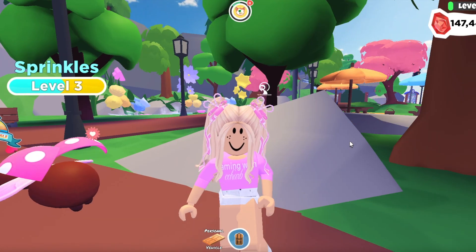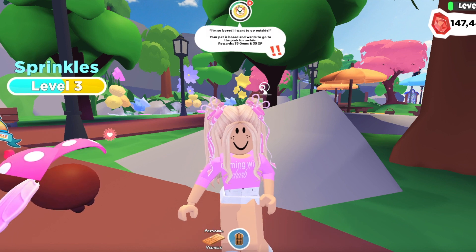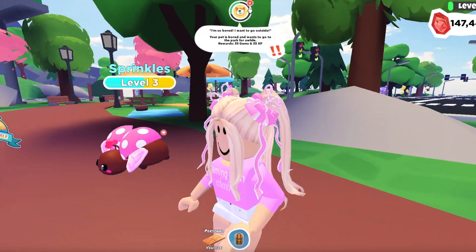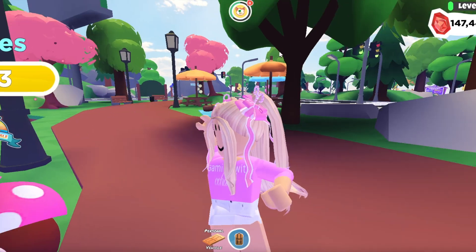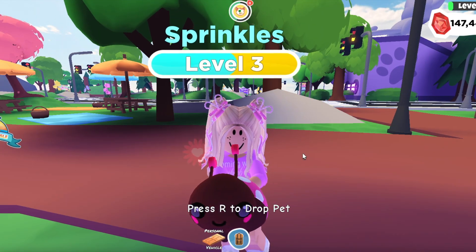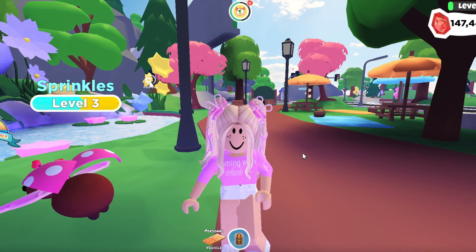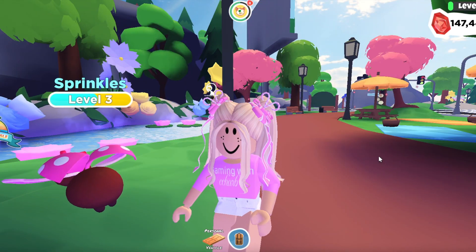The next thing you should do to get 100,000 gems is do your pet needs. Pet needs are super important because even if they give little bits at a time, in the long run you will get a lot of stuff. You will also be able to age up your pets to make shinies, rainbow shinies, or whatever else you want to do. It's really simple — you just wait for your pet to have a task and do it.